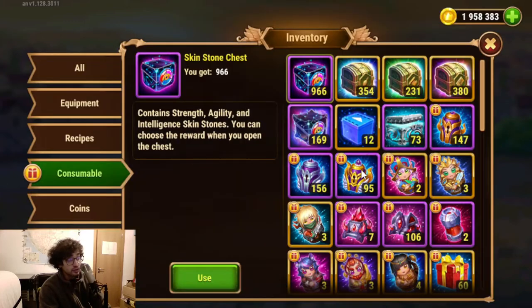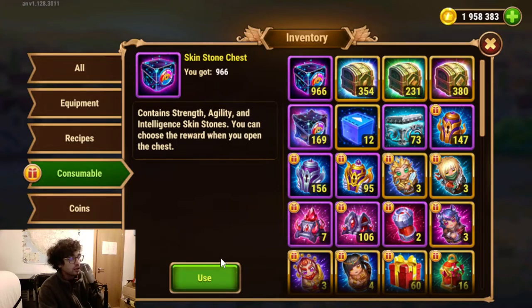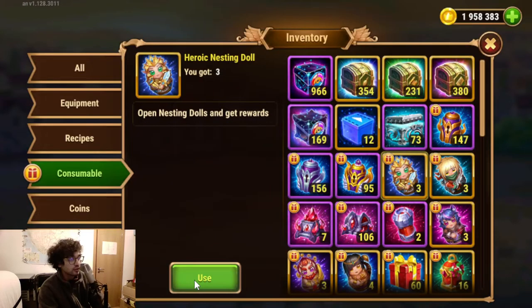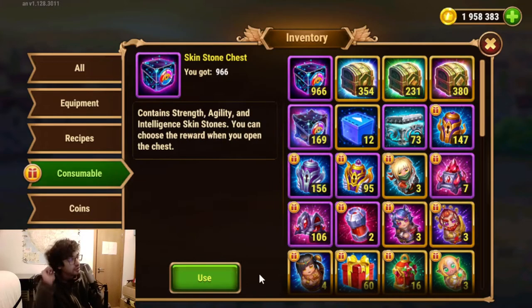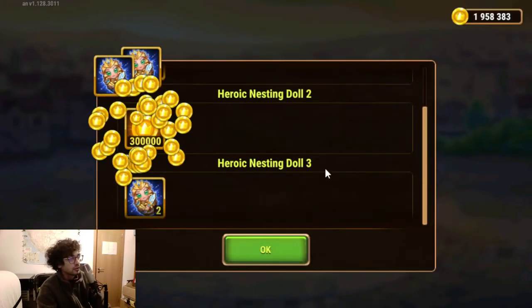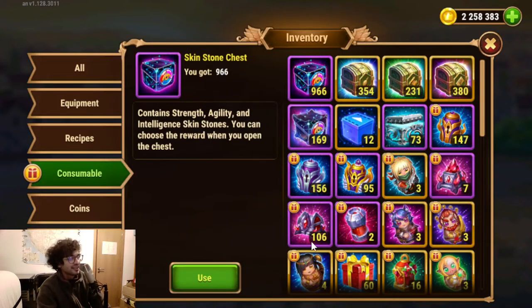I might just need to reboot the game. But let's keep going. We keep getting some soul stones. In this case we have this for Aurora, I believe — I was thinking Artemis, but it's actually Aurora. Then we have next Elmir. And some gold — gold is nice.